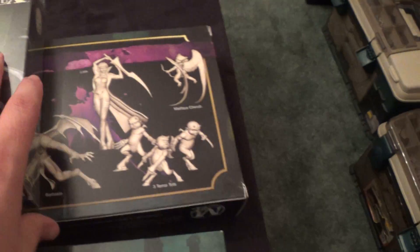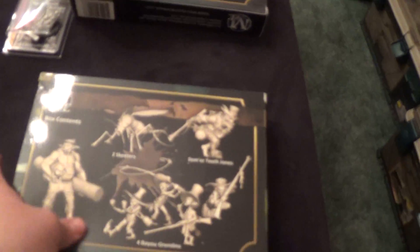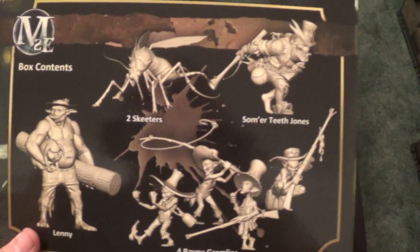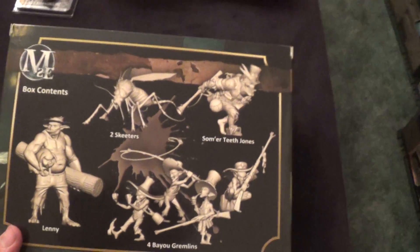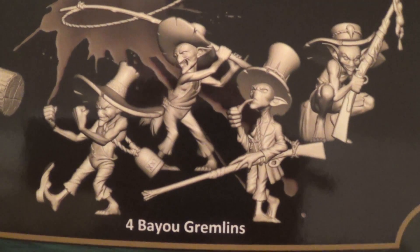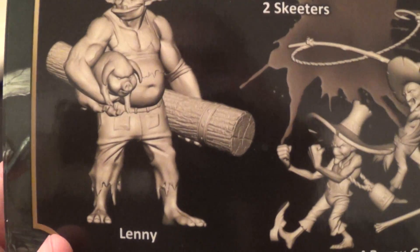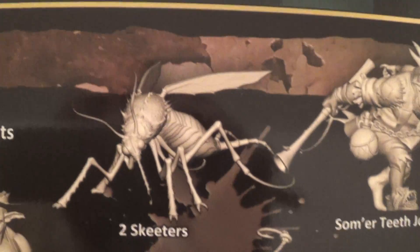You can see there's the Terror Tots, then Barbaros, and the Malifaux Cherub — really neat. And then these are my favorites right here. This is what I wanted to play in Malifaux when it first came out and just didn't have the funds: Bayou Gremlins. My redneck roots — I'm just going to say it flatly. It's like goblins from Louisiana. You've got Summer Teeth Jones, four Bayou Gremlins that look funny as hell and amazing, then Lenny holding a pig and what looks like a log, and two Skeeters.